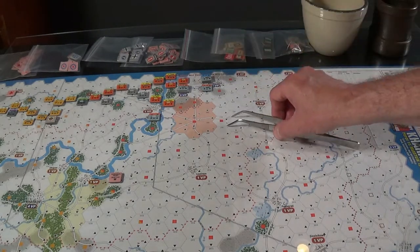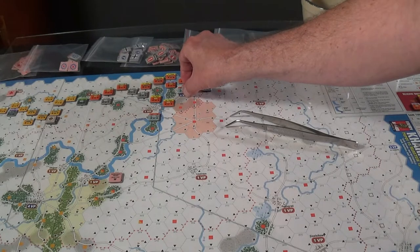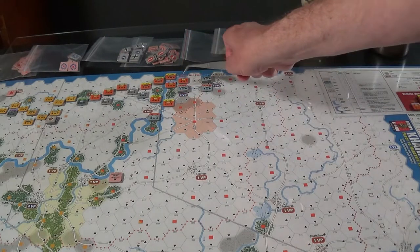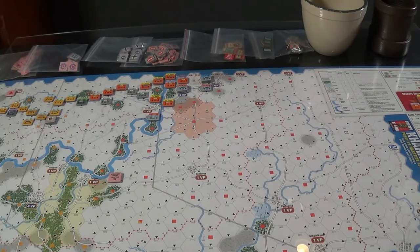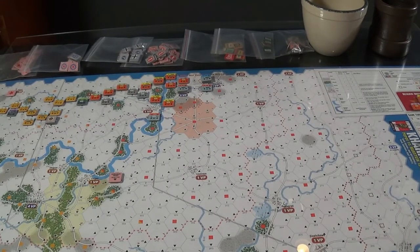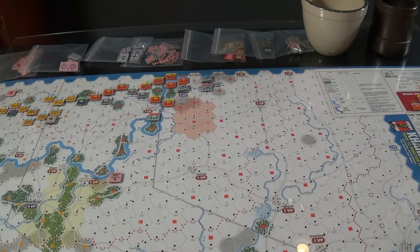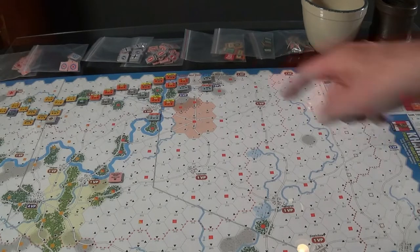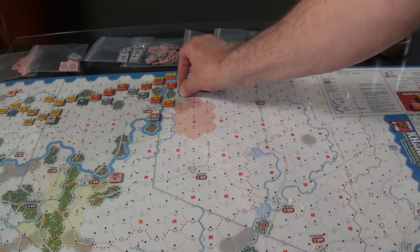I've got seven against two — maybe I should hit those guys right here, stacked up there. They're going to get artillery support, but I only have three chips to pull unless I want to play a tactic, which I don't. Here's a chance to push these guys back out of the way — let's give them a shot and see what happens. I'm going to take that attack.